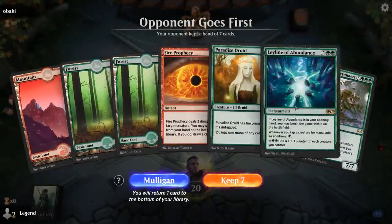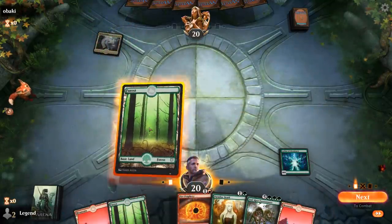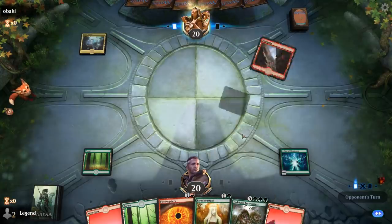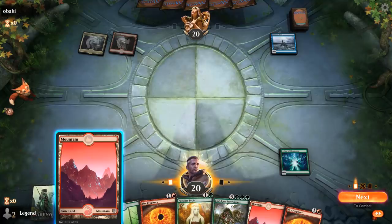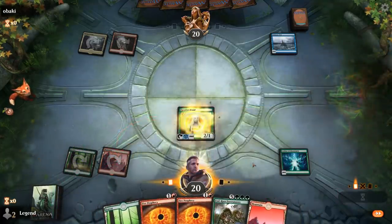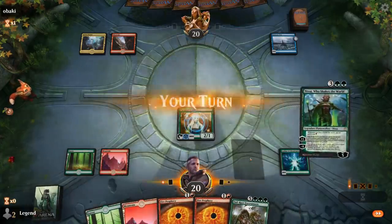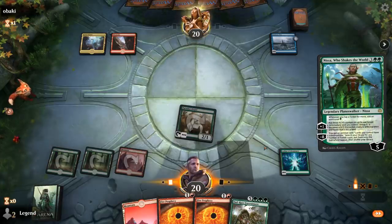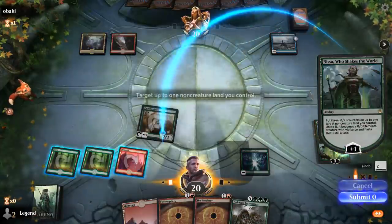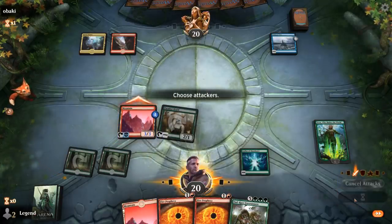Game three, we're on the draw with a reasonable hand — Leyline, some interaction, some ramp. We're missing a five-mana Planeswalker, but we've got eight we could draw into. Facing Ominous Seas. Fire Prophecy is not great in this matchup, and drawing two of them isn't where I want to be — Voracious Hydra would have been more useful. There's our turn-three Nissa regardless. I don't think I want to plus on Forerunners since those are pretty valuable right now, plus we keep up Fire Prophecy.